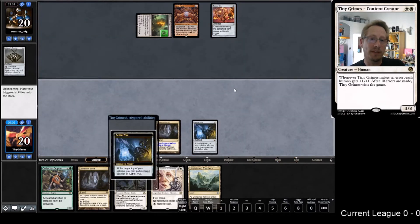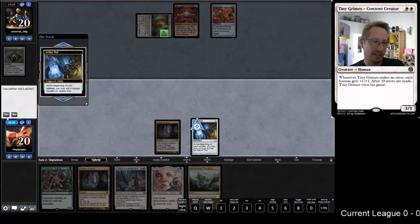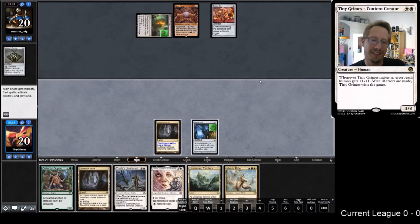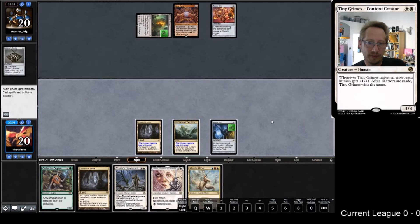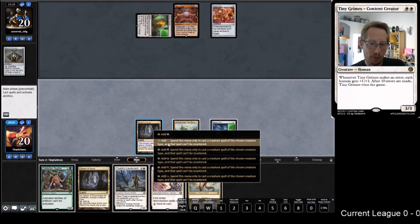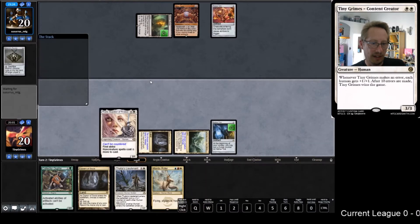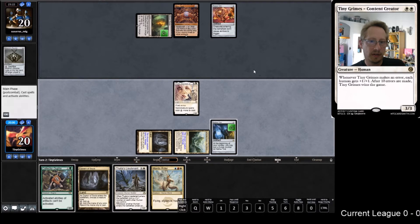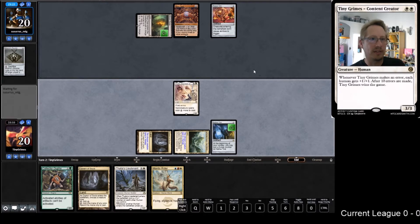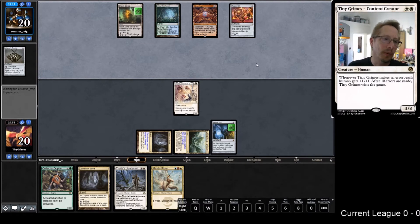Wow, that is a wow. The good news is we have quite a bit that actually does fine against Torpor Orb. I feel like I have to run her out, let her die, and then I can Oof next turn. That was really strong, that was some Torpor Orb.